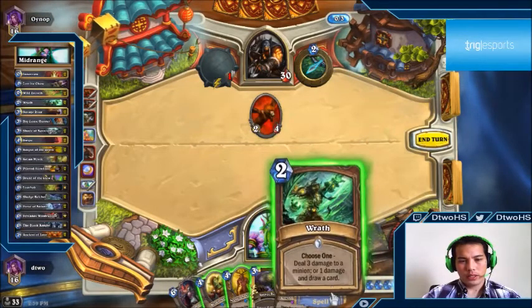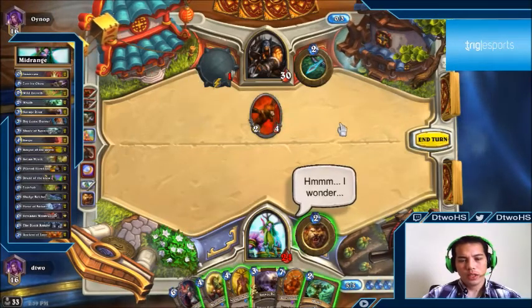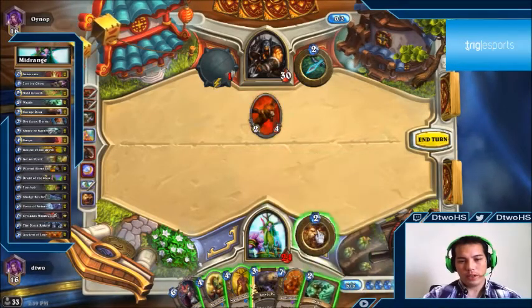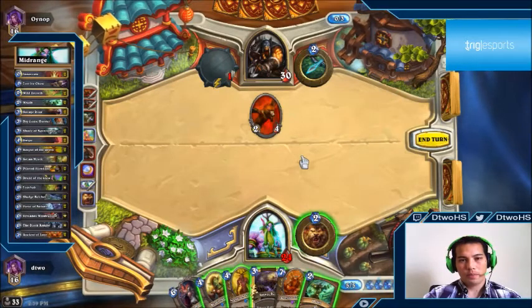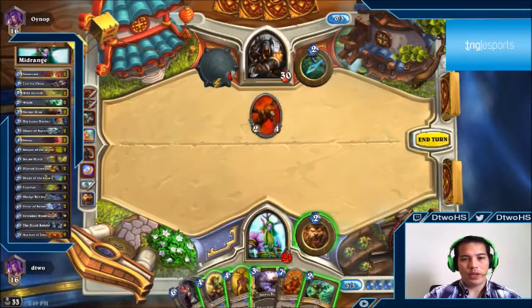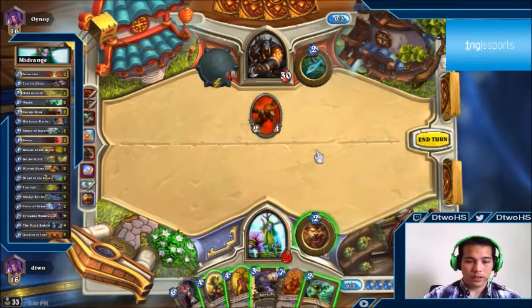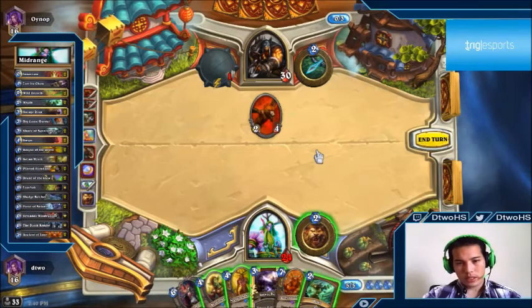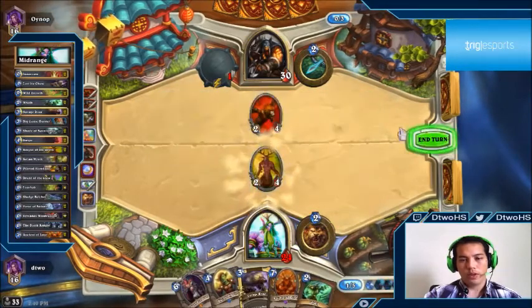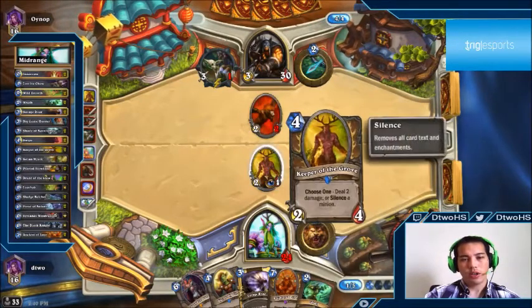We need to play something. Our options: kill it with Wrath and hero power, or play a more expensive card. The thing is, the expensive card is harder to fit into future turns. Since this other card is more expensive and harder to play later, we'll go with the more expensive option first — that way the cheaper card can fit into future turns more easily.